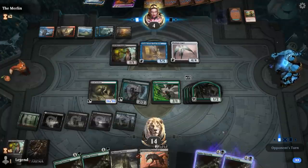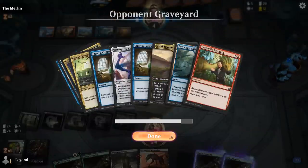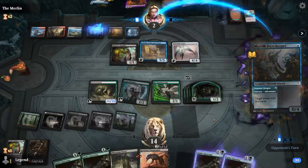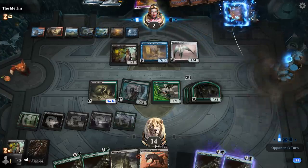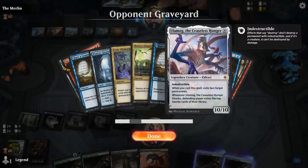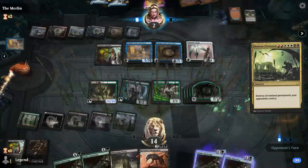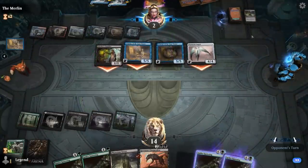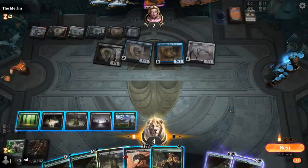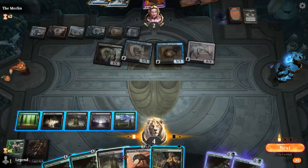They need to hard cast or flashback the Ultimatum. Secret Keeper mills again — Terror of the Peaks could be scary in combination with Runas Ultimatum and a 10-power Ulamog. There's Scholar of the Lost Trove and they go for Runas Ultimatum — we would have been dead to that Ultimatum otherwise. But I guess I can't complain. We'll just cast Spider Spawning which should keep us alive.